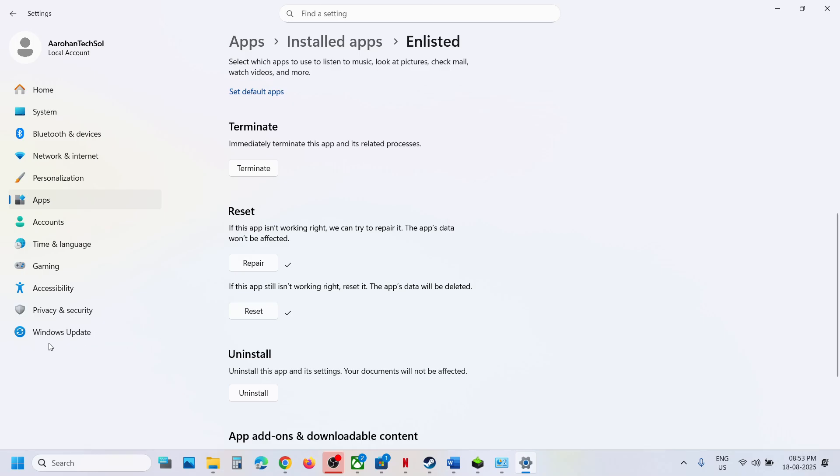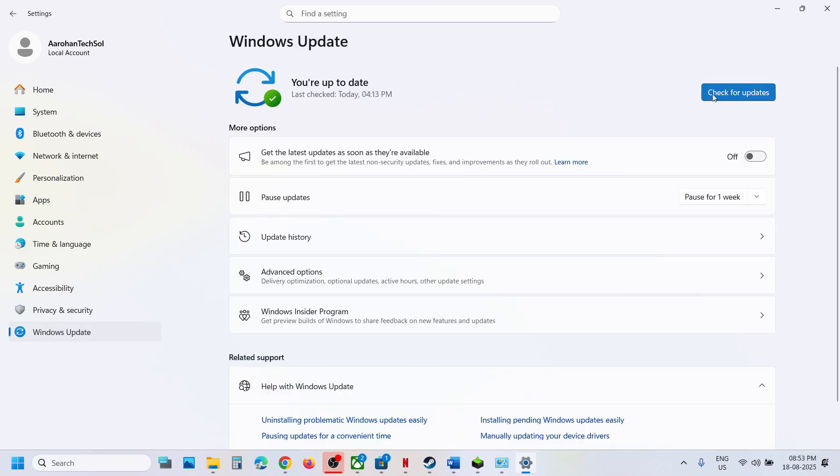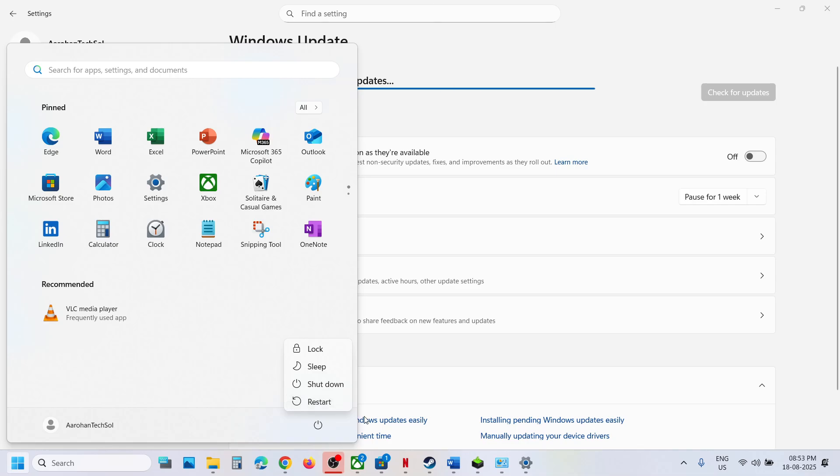The next step is to update Windows to the latest version. Go to Windows Update, click Check for Updates, install all available updates, restart your computer, and then launch the game.